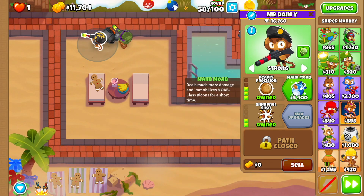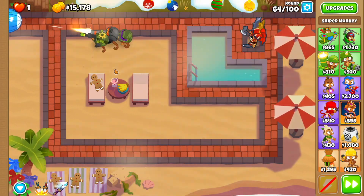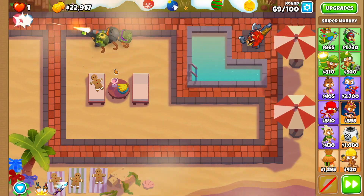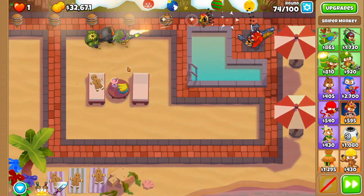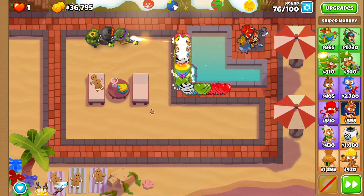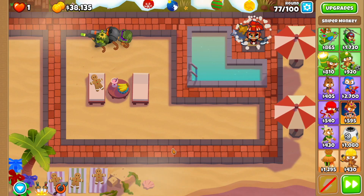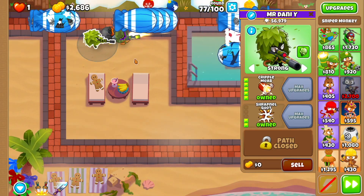Then we're going to go back to the first sniper monkey and get Maim MOAB. At round 76, just use Sauda's second ability and that'll clear everything out. Then finally you're going to get Cripple MOAB for your first sniper monkey.